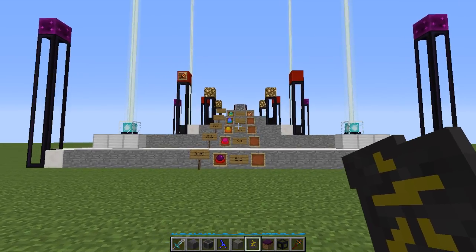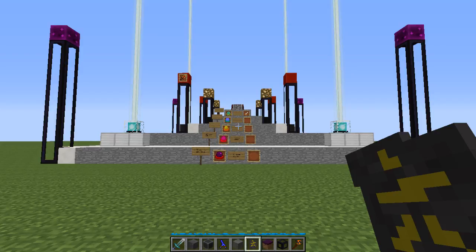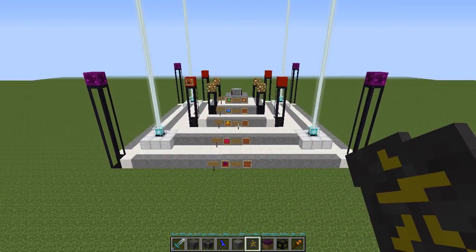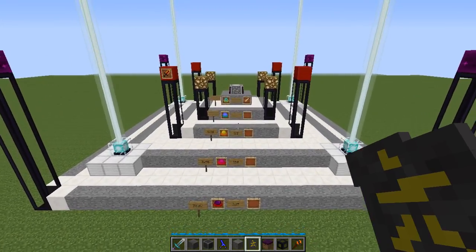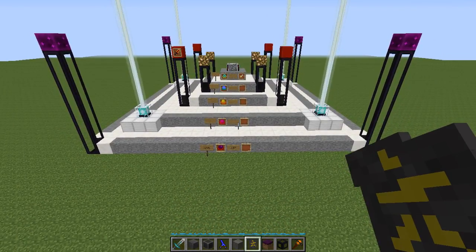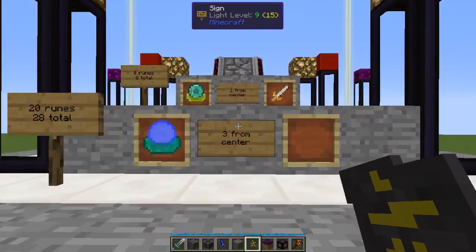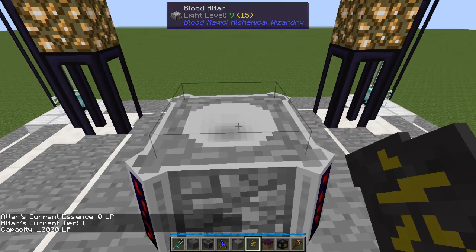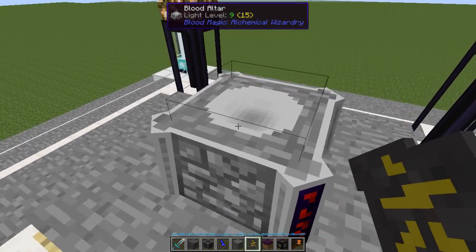Hey, welcome back everybody. Sign here again, this time with a video in response to a request for a bit of a tutorial on how the Blood Magic blood altar works. You can see here this is what you're going to be building eventually if you go for the full tier six, unless you're really into it - tier five should be all you really need. This thing here at its base is a tier one, current essence zero, current tier one, capacity 10,000 LP - pretty basic, just what you start off with and easy to make.